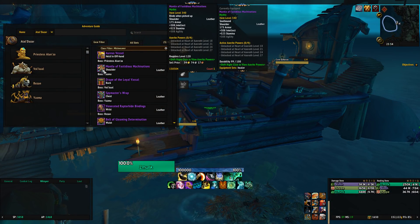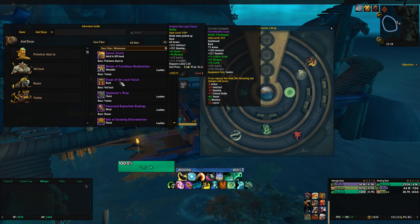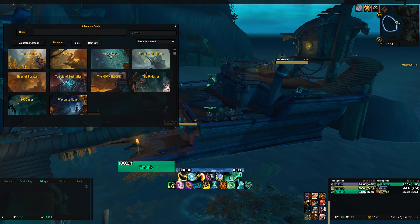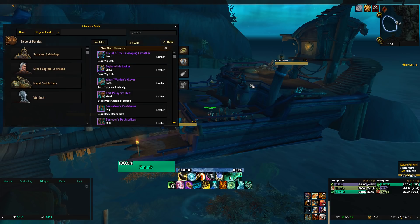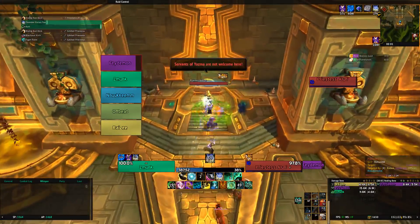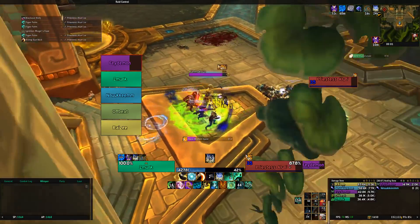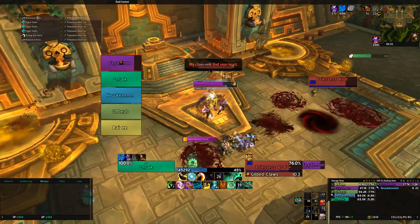Last but not least, you want to do Mythic zero dungeons. You can do these once a week and they drop epic Azerite armor, which is great for preparing for Mythic Plus and raiding. You want to do this as early as possible because the higher item level you have, the better item level rewards you'll get from world quests. At the moment gear can titanforge up to 355 item level until raid and Mythic Plus releases. However, Azerite armor cannot titanforge or warforge.